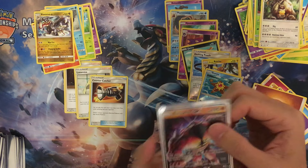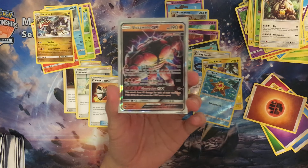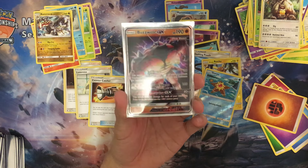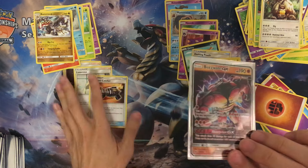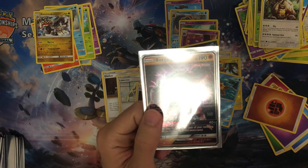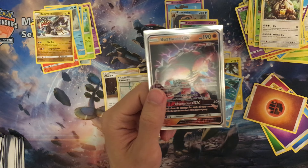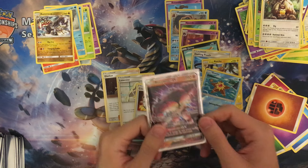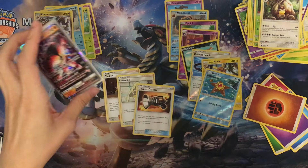So the Buzzwole GX is our only pull from this Elite Trainer box. It's okay because this is probably the best card from the set. Also getting some useful trainers and items. And that's it for this video. Next up we will have the booster box opening for Crimson Invasion, so stay tuned for that. I will see you guys next time.